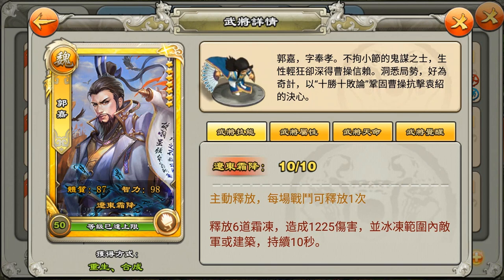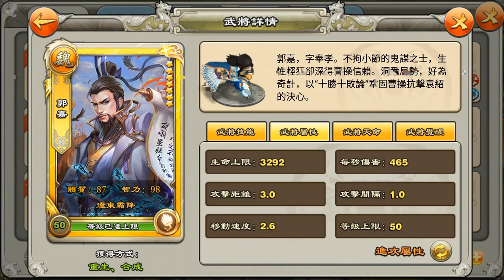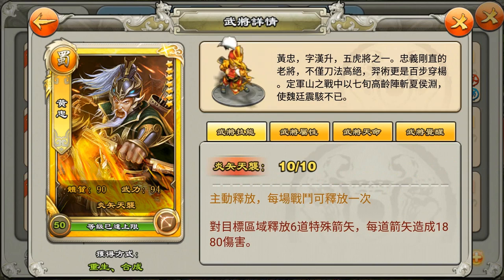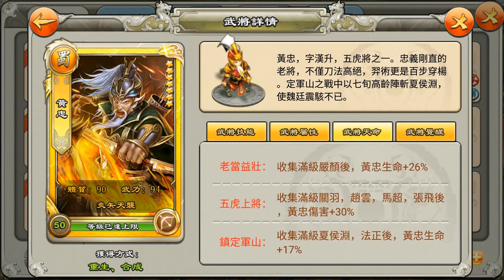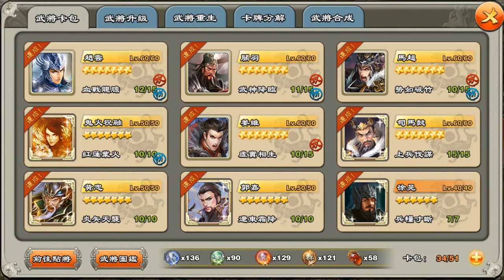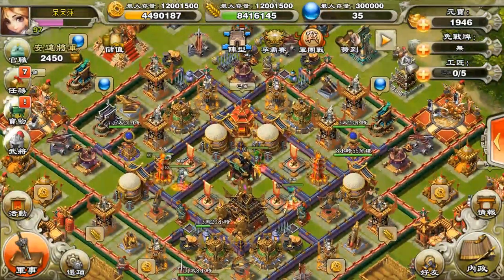Here you can see maxed out Guo Jia and Huang Zhong — their skills, the damage they do, and their partnership stats. As I have talked about, Huang Zhong's damage partnership is quite difficult to get. With it, I can do 1,800 damage, whereas without the damage partnership you do about 1,500. That's still a lot and it's probably enough to do the things I'll show in this video.